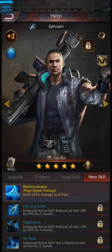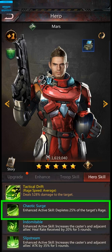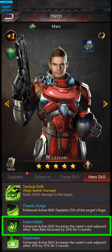For example, Mars depletes 25% of the target's rage, so it's good to use his skill on enemies that have a rage bar that's almost full for maximum effect. He also increases the heal rate of adjacent allies by 20%, so if your allies have low HP, you might want to use Mars' skill before you use a healing skill.